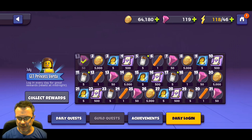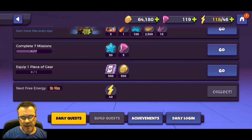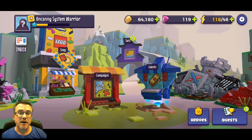Right now looks like we completed three more quests - or maybe this is glitching again. We need to complete three more missions, equip one piece of gear, and collect our next free energy to complete our daily quests and get our Red Beard tiles.